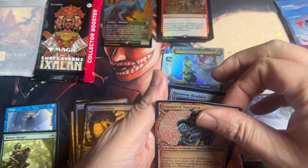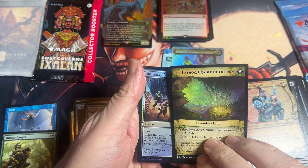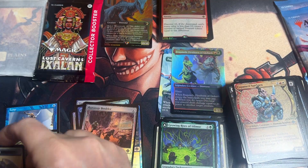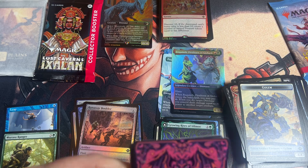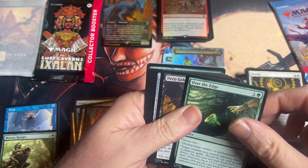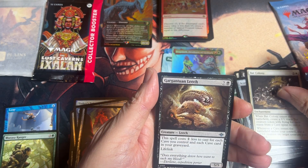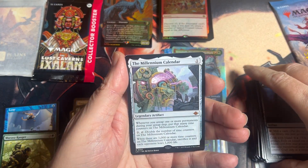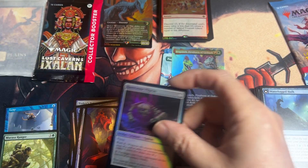There's that neat art there. We got a rare — that's a pretty good one too, the legendary enchantment that flips over. A common foil and a token. Two more packs. We got a rare — a landfall. And we have a mythic! The Millennium Calendar. Nice, good hit on that, followed by an uncommon foil and a token. That's our first mythic of the day it looks like.